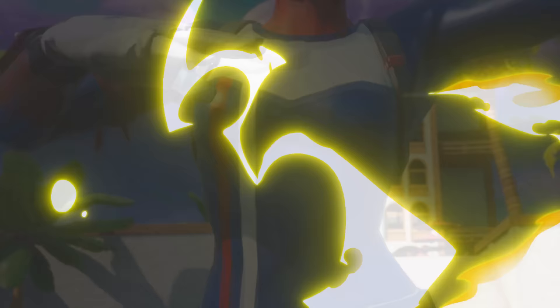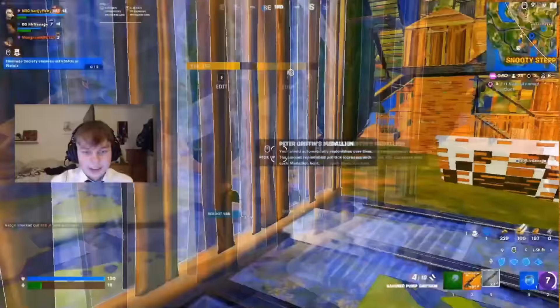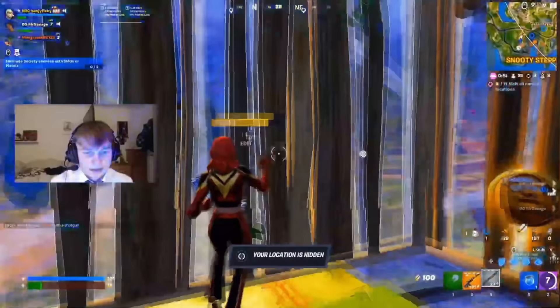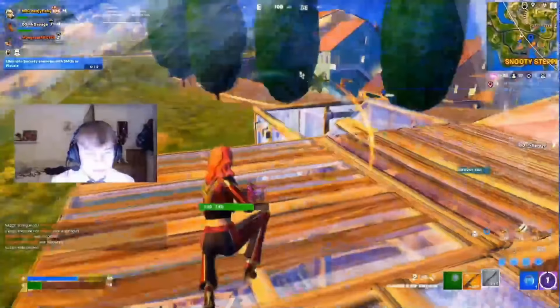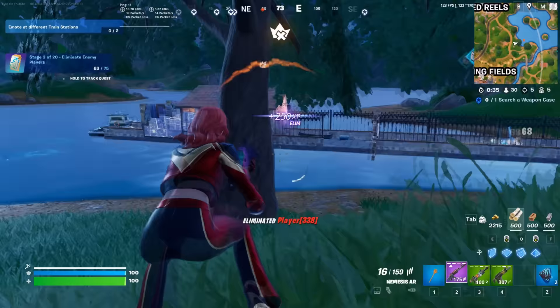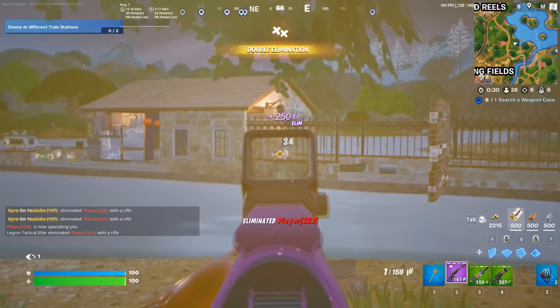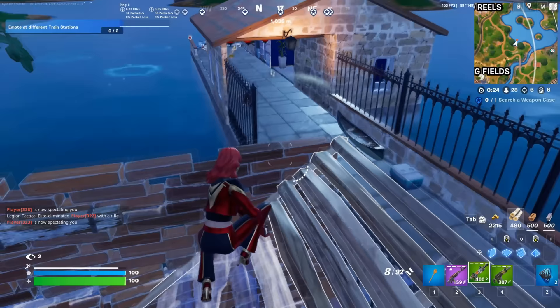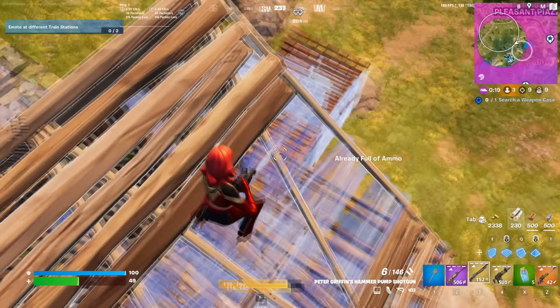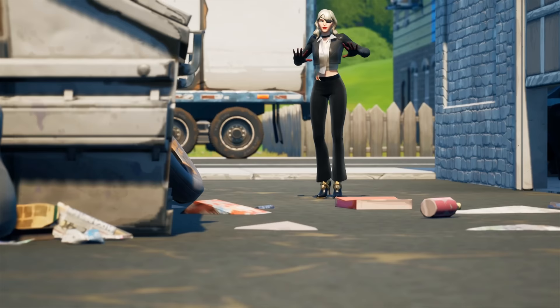Moving on to a skin I prefer even more: Siren. This is a bit of an OG skin, first added during Chapter 2 Season 2 — one of the best Fortnite seasons of all time, when we also got Midas and Travis Scott. Siren has definitely been the best skin from that season. It has been so popular and so tryhard for such a long time, and Fortnite even added a brand new edit style at the start of Chapter 5, which really helped boost its popularity back to the top. It did start to drop off during Chapter 4 and Season OG, but now in Chapter 5 it has been really popular. The red edit style is now my favorite — it is just so cool.